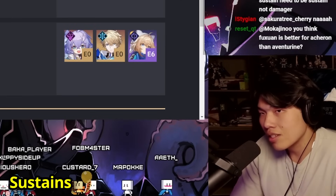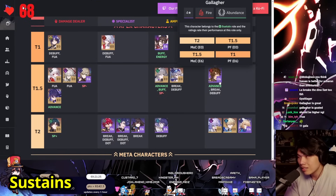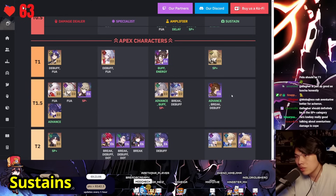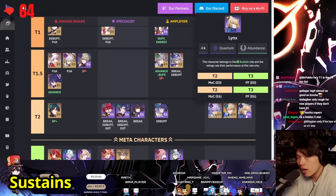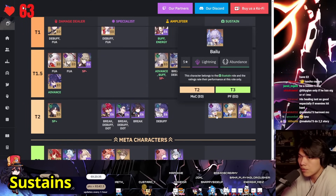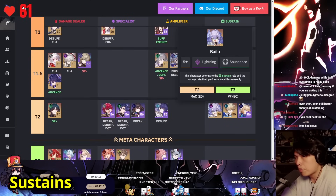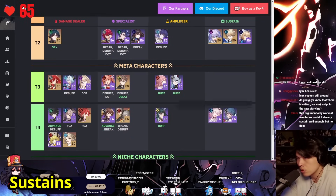Gallagher — his sustain is really, really good. You can use him on side 1 or side 2; he sustains, heals, cleanses, is skill point positive, and contributes to break. I'd legit bring Gallagher up to tier 1 alongside Luocha. At tier 2, Lynx's sustain is nowhere near Bailu and Gepard's — her heal amount and multipliers are simply too low. Bailu has invigoration and a revive; Gepard has taunt chance and a thick shield. I'd bring Bailu and Gepard up to tier 1 as well. Lynx can stay at tier 2 — she's miles better than March and Sasha, so she has that going for her.